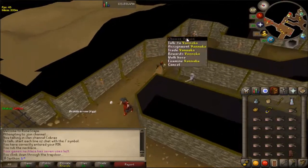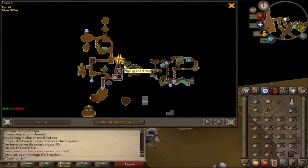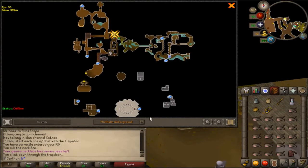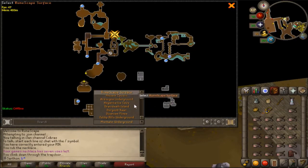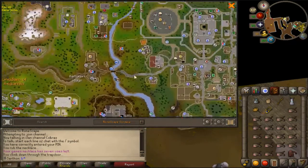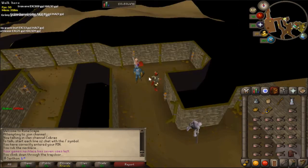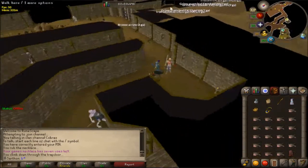You may be familiar with Vannaka from Tutorial Island. Another way to access the Edgeville dungeon is to obtain a brass key — which you can find in the dungeon — and use it on the door southwest of the Grand Exchange to go down into the dungeon and find him that way.